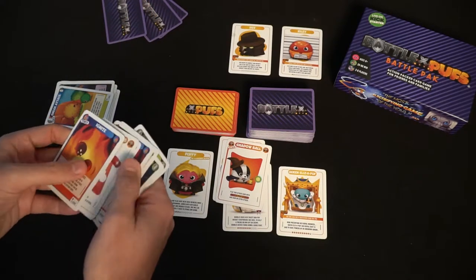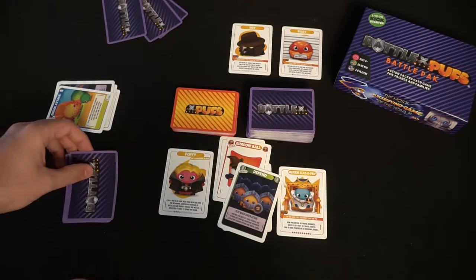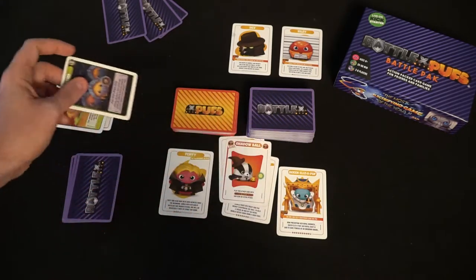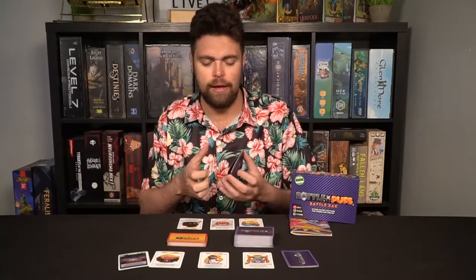Whoever has the higher cumulative total of cards wins the battle. Defense leaves the Puff alone. If the attacker wins, that Puff will be removed and discarded. There are other powers in the game that will let you bring Puffs back to life, like Reanimate, but for the most part that Puff will be destroyed.